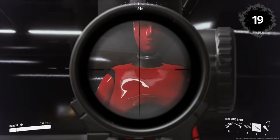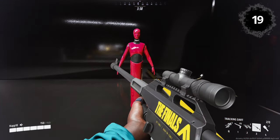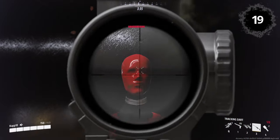Tracking Dart: For some weird reason, tracking darts will go through the head of heavy classes. This is only true on the heavy class.